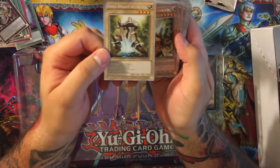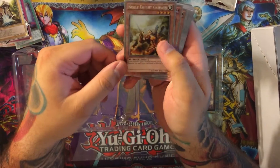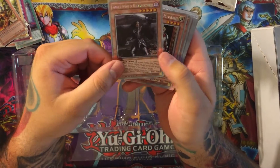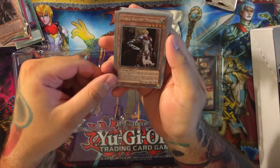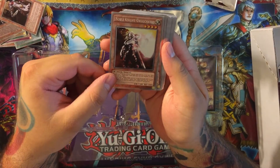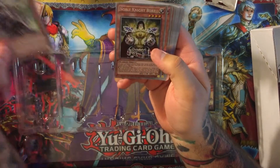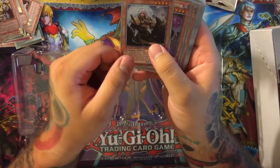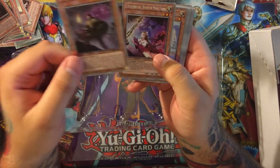We actually have the Noble Knight himself, Artorigus. We have a Noble Knight Gawain, a Noble Knight of Black Land Salon, a Noble Knight Medrout, a Noble Knight Gualshavad, a Noble Knight Dristan, a Noble Knight Bors — looks like we got two of those — Noble Knight Peredur, and Noble Knight Ichtar.